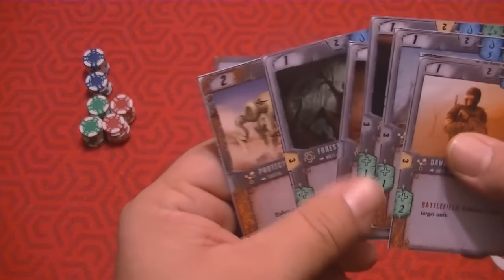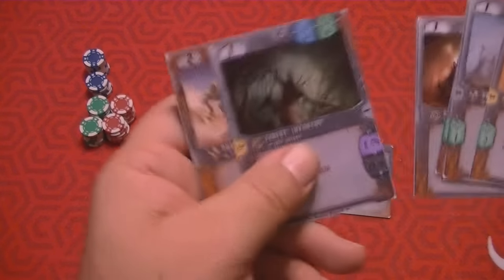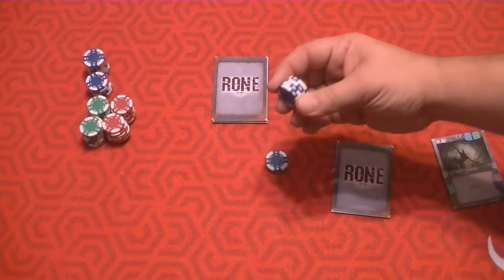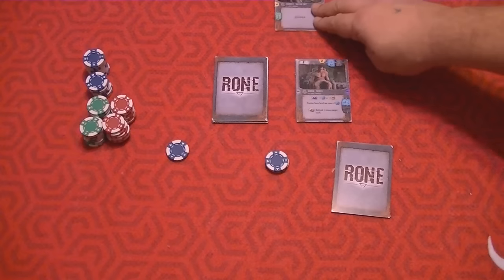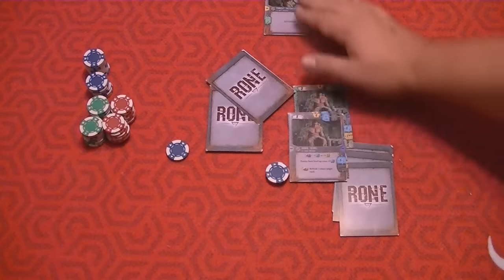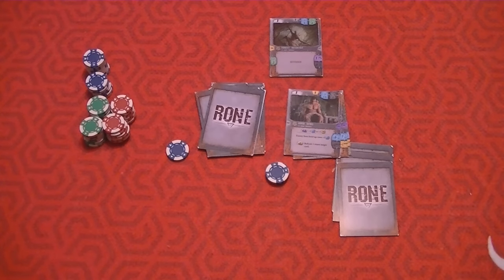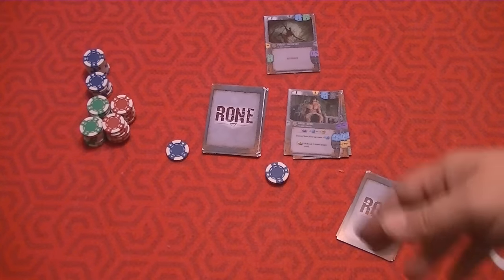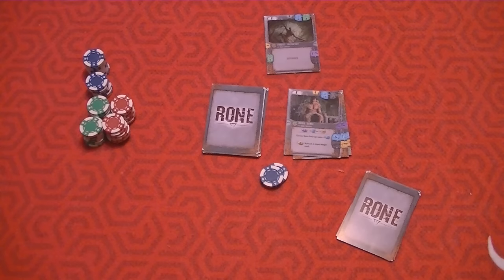On your turn you look at your cards and determine what you want to do. You might want to get some units out to defend with. This is a pretty good card — it costs four water, so you spend four, put that unit out here in the battlefield, and it's available to defend you. After spending four, I'd only have one or two water left and probably wouldn't have other options.